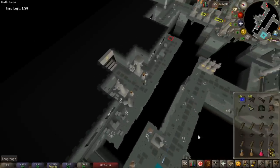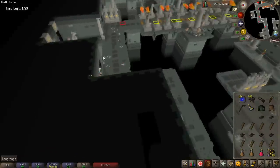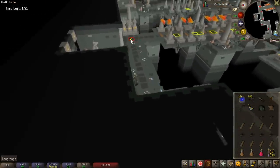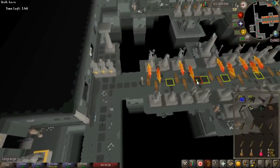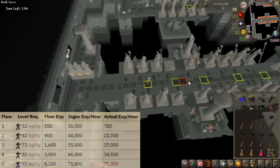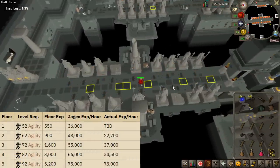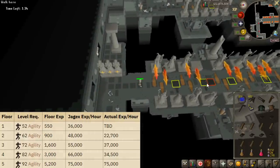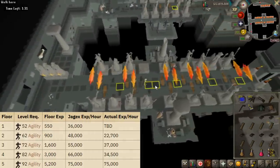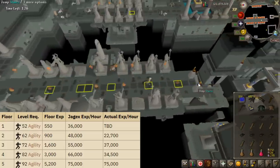In the background I'm going to do a couple more full runs unedited just to show you what kind of precision, accuracy, and speed is required to get close to the polled experience rates. The polled XP rates are: at level 52 agility you're supposedly getting 36,000 an hour; at 62 you're getting 48,000; at 72 — my current bracket — close to 55,000 an hour; at 82 it's 66,000; and at 92 it's 75,000.